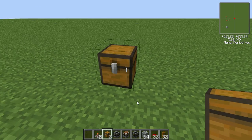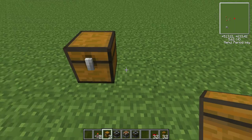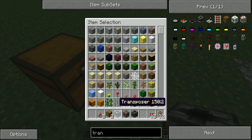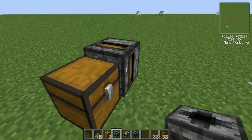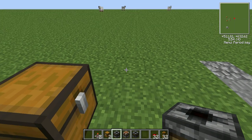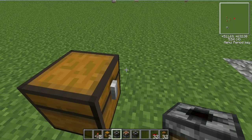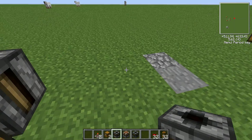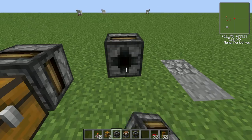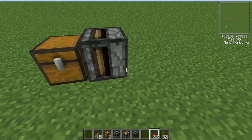First, plunk down the chest and put in what you want to make — the cobblestone in that chest. Next, grab your transposer, make sure it's your transposer, and plunk it right there. You may need a screwdriver, but you can also be lazy like me. Make sure the part I'm looking at is facing the chest — get behind it and make sure the face you want touching the chest will face you when you place it.